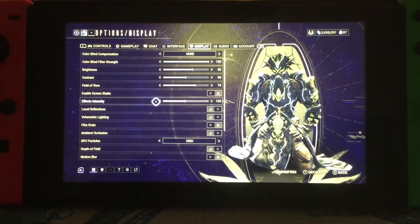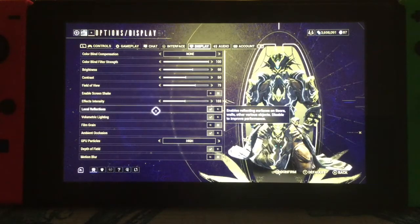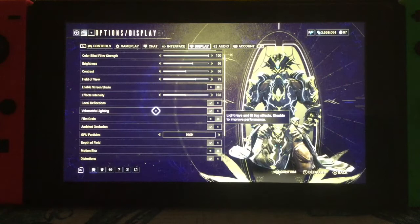Effects intensity I've got at 103. Local reflections I've got on. Volumetric lighting is on. Again, if you're playing with a primarily white-based character, maybe turn that off so that way it doesn't glow so bad and it's not so obnoxious.